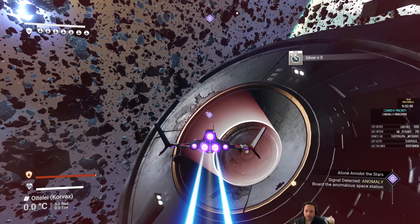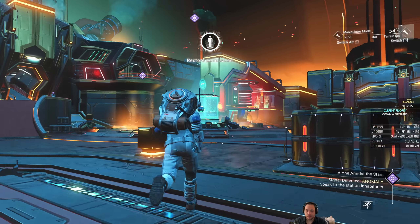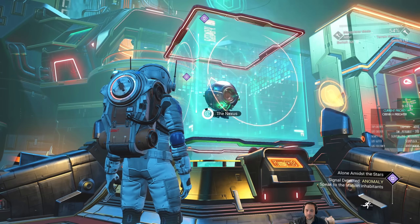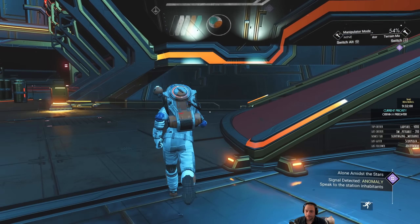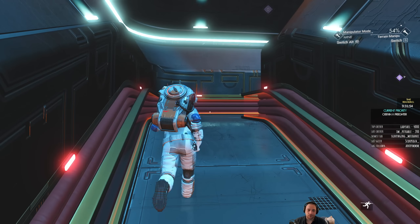This is pretty much gonna be the last of Awakening that I do. The Space Anomaly is a space station you can essentially summon whenever you want. It's also a great get-out-of-jail-free card if you're being pursued by spaceships — you can summon it and board it to evade space combat. This also happens to be the hub to launch multiplayer missions — this is the Nexus. I won't be doing any Nexus missions in this stream, but that's where you would pick them up.